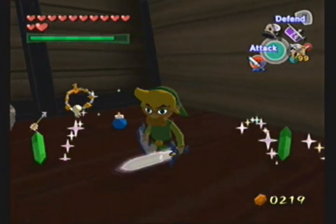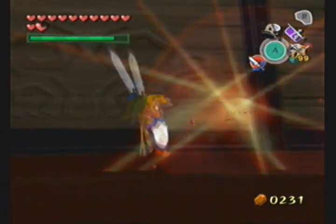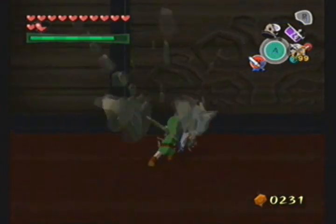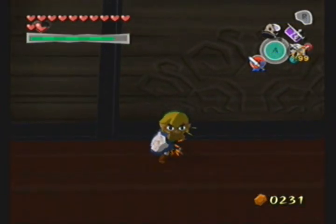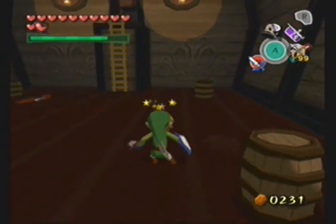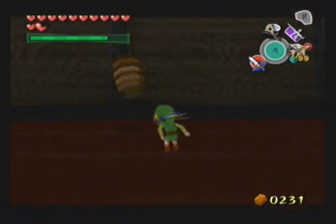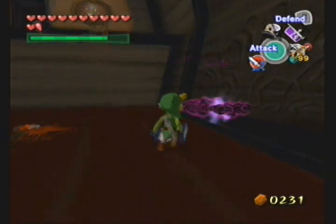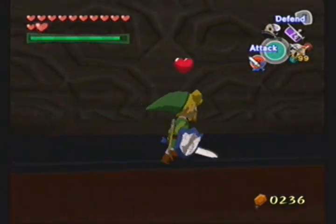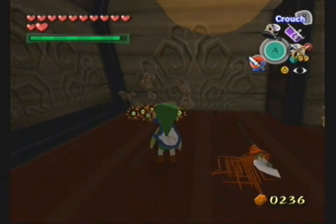Now, here's the thing — aside from that, in the barrels and in the jars, there are chu-chus. I did not mean to use the hurricane spin. While the chu-chus aren't really important, if you haven't gotten the chu-chu jelly by this point, by all means, they're going to be right here.